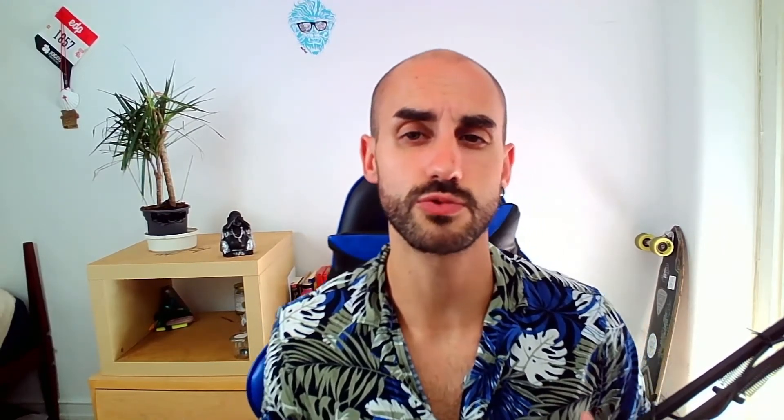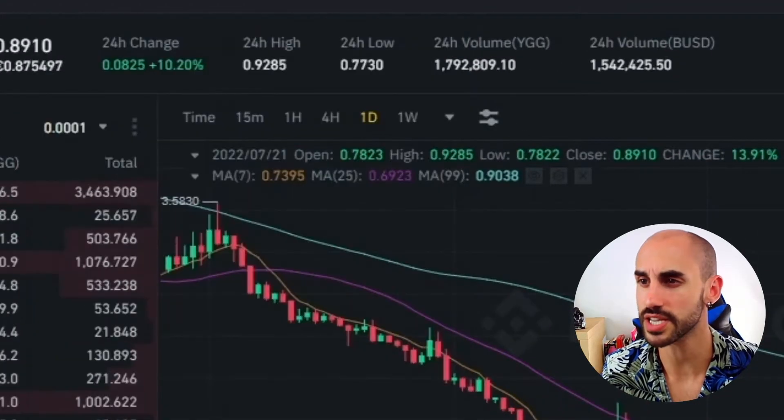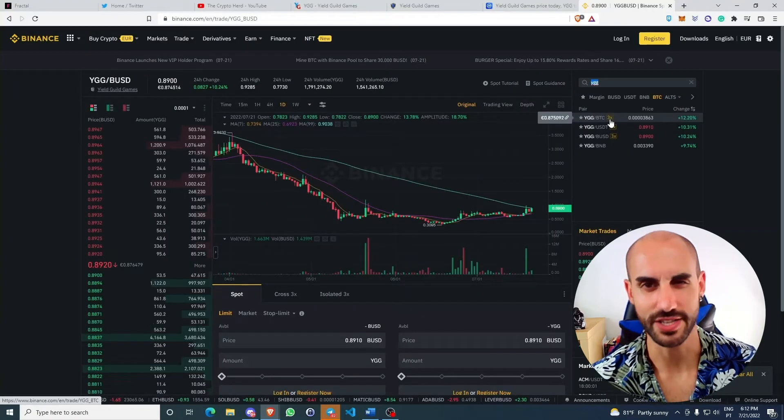If you want to buy some YGG for yourself, all you have to do is come to one of these exchanges like Binance, go to Trades, Spot Trading, search for YGG, then select one of the trading pairs and buy it.